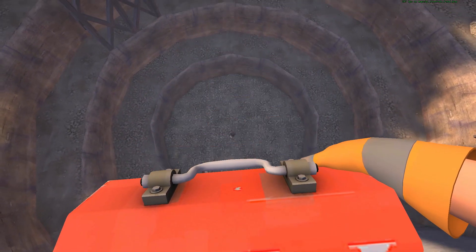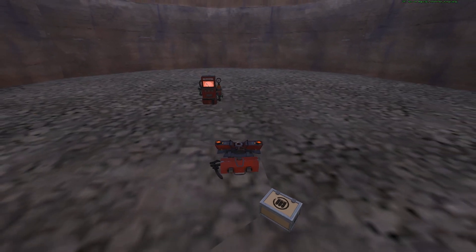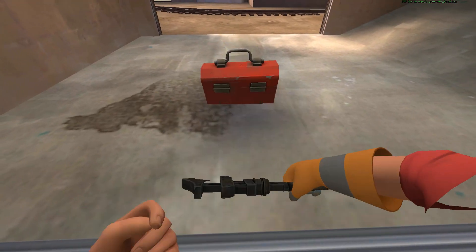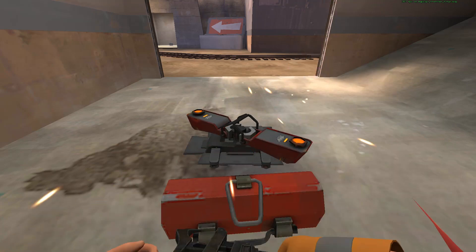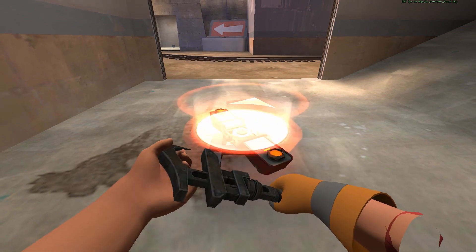The thing is, you can place a teleporter exit in the pit, but when you take your teleporter, you will die. That's why this exploit is perfect for trolling your team — just place your teleporter entrance in front of your spawn and most of your newbie teammates will take it. But after they get teleported, they instantly die.